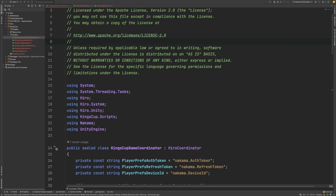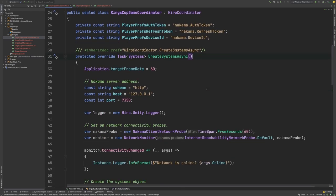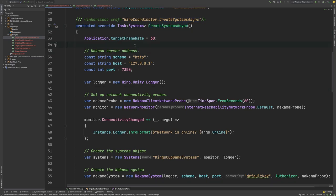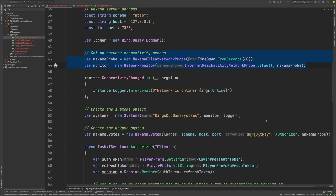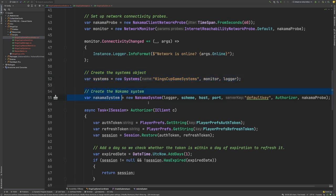Let's now jump over to the client side and take a look at the code there. If you've watched the previous Reconstructing Fun episode, you will know that we use this Hero Coordinator class to have deterministic startup within our Unity game. Inside of this we have our CreateSystemsAsync function. Just like we did in our previous video, we set up our Nakama connection details, a logger, our network probes for ensuring that we monitor network connectivity, we create the Systems object, and then we create our Nakama system.